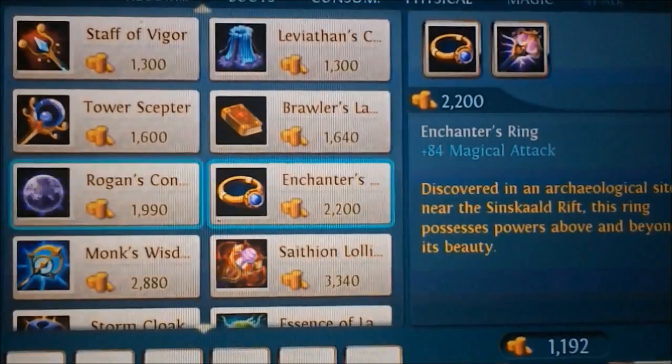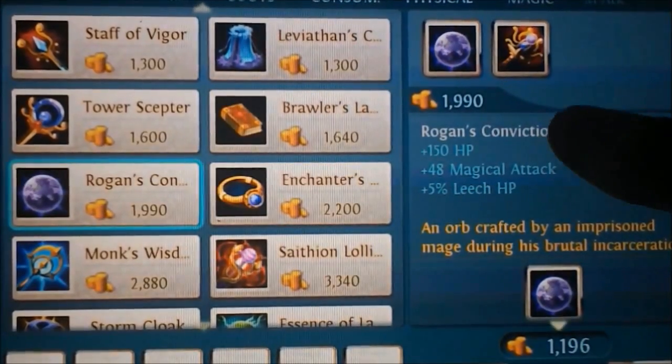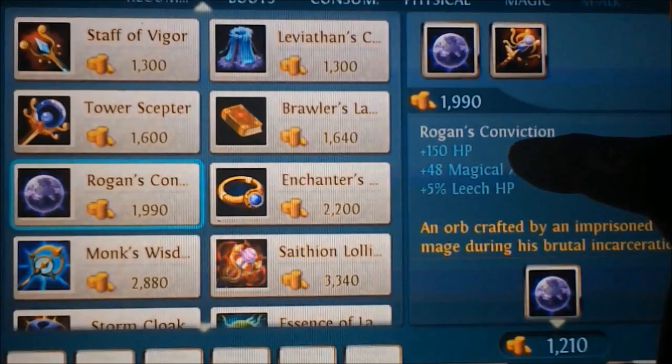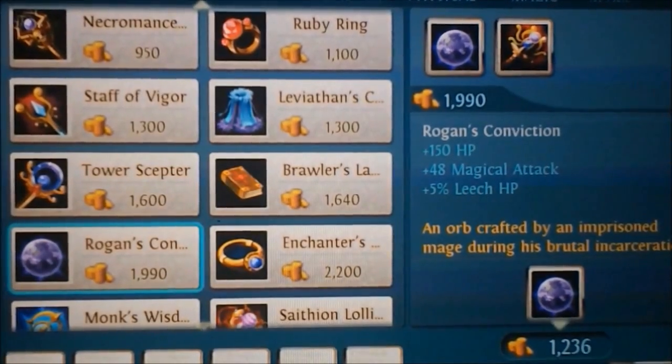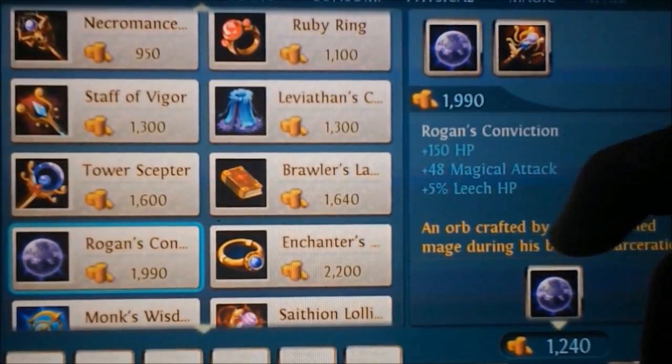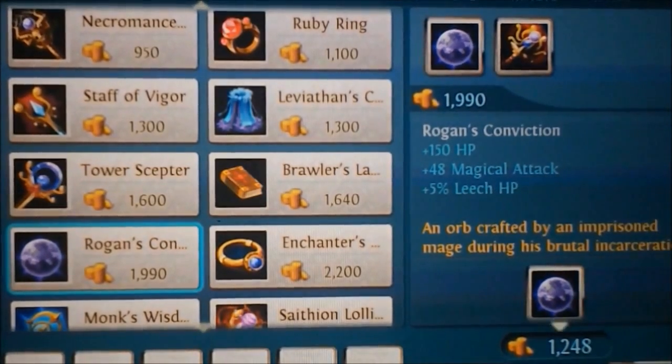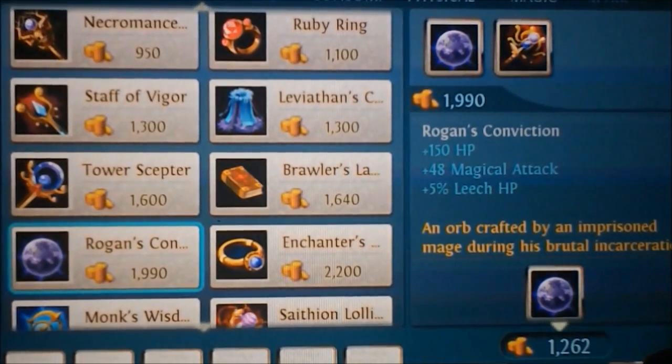But if you want something even cheaper, there is Rogan's Conviction — also really good because it's 150 plus HP and plus 48 magical tech. The good thing about this is the 5% leech HP, which means every attack you do makes some of your health regenerate.